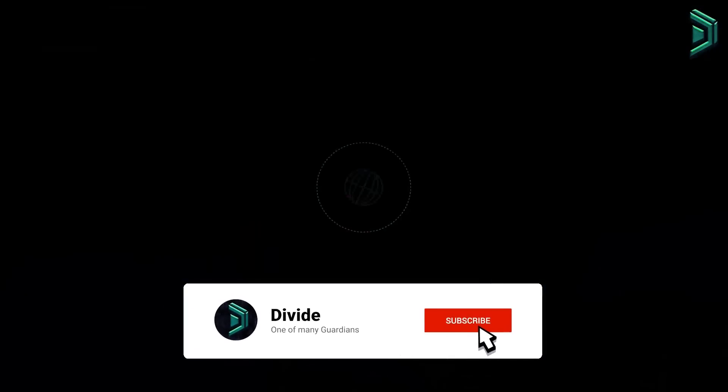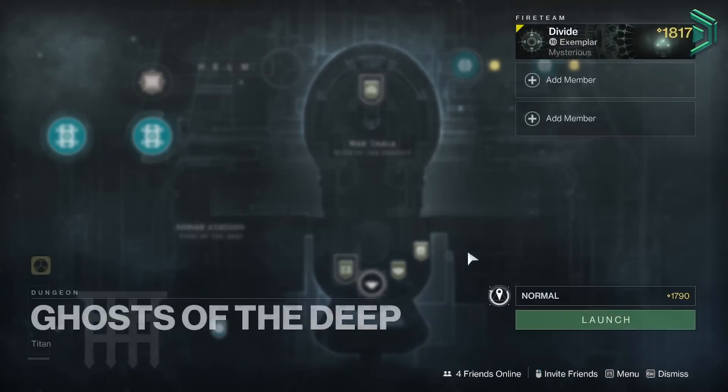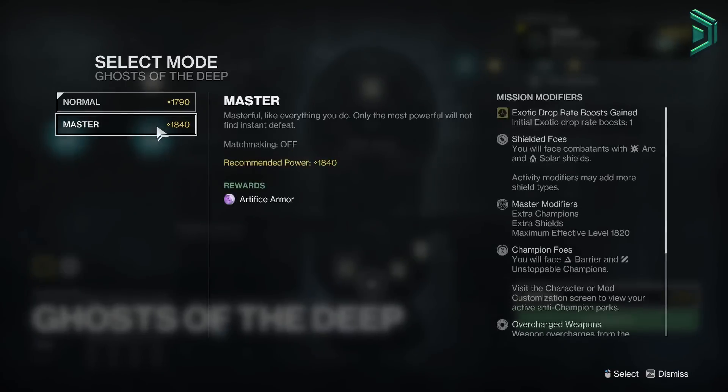Hey, what's going on guys? So right now there's another completely broken glitch in the game for the new dungeon that allows you to get free loot without actually needing to do anything, and that's by abusing the new dungeon's boss encounter.